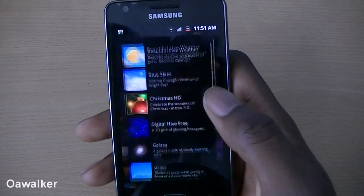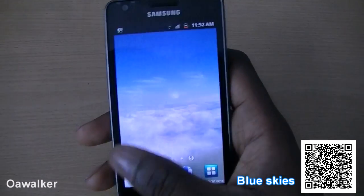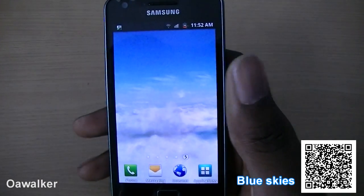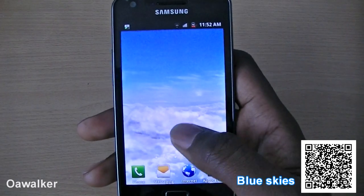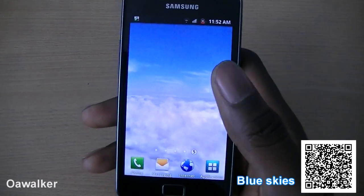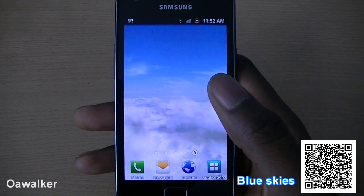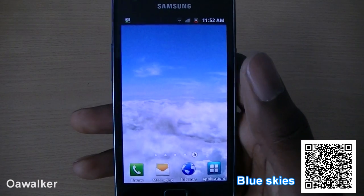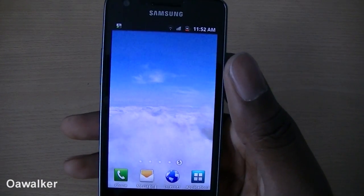One more live wallpaper — Blue Skies. Basically it's like you're flying across the skies; you can see the clouds and everything. The graphics are really good and every now and then you might see balloons coming up. It's a really good live wallpaper if you're just looking for a change. You can pick this up from the Marketplace — it is a paid application and I picked it up in the sale.